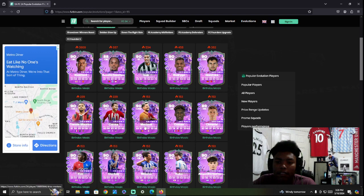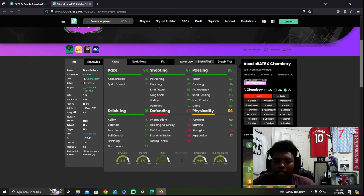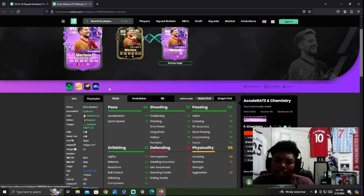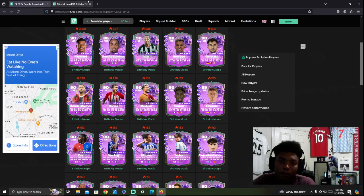Denise Mertens is a pretty good card. The links are going to be a bit hard with him being at Galatasaray in Turkey, and he's Belgian as well. He has the Finesse Shot play style and Rapid. Pretty well-rounded, though the stamina could be an issue and you'll need to sub him off. If you're a Galatasaray fan or like the Turkish League, he'd be a decent card to evo. He has five-star skills and four-star weak foot — just well-roundedly great.